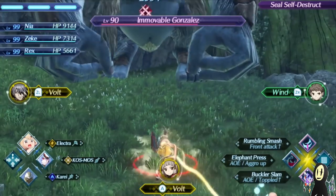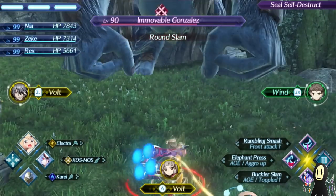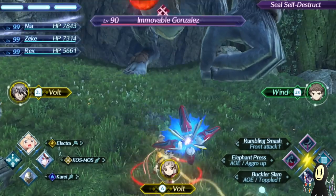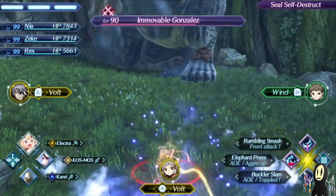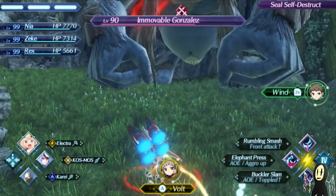And if ever something does happen, if I ever do see that he suddenly has aggro off me, I have a level 3 combo on my hands that I could easily just get ready to use. Now the thing about this particular encounter as well is there are those big AoEs that are very annoying.